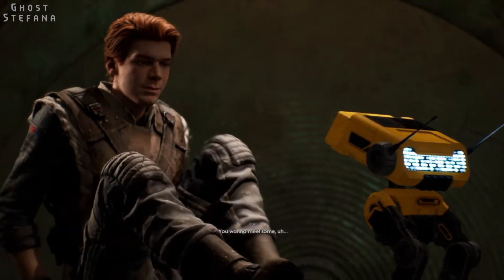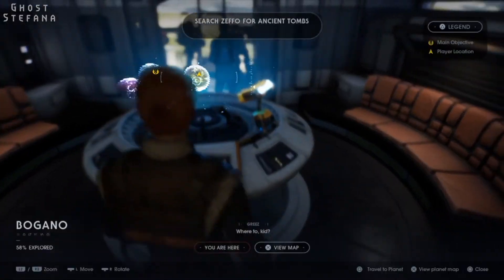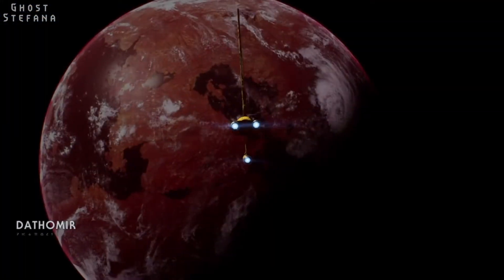In order to open the vault we must follow Cordova's footsteps and discover the key. From Cordova's papers and scribblings in his home we discover two leads: the home planet of the Zeffo, creatively named Zeffo, and a mysterious tomb on the planet of Dathomir. We decide to visit the latter one first.